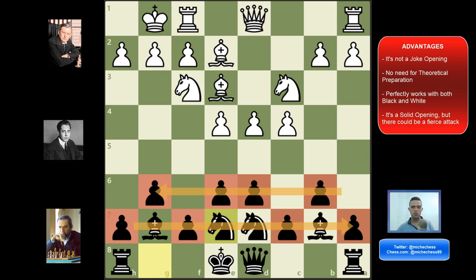Number four: it's solid, but also if white overexpands just a little bit, there could be a fierce attack. In the opening we're not doing anything crazy, but usually in the middle game we can expand and try some ideas. If white gives the wrong step, they could be in trouble. It's very easy to make mistakes in positions where they think they are much better. They will overexpand, give the wrong step, and that's where the hippopotamus will attack.